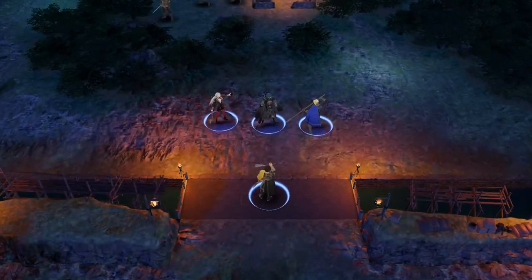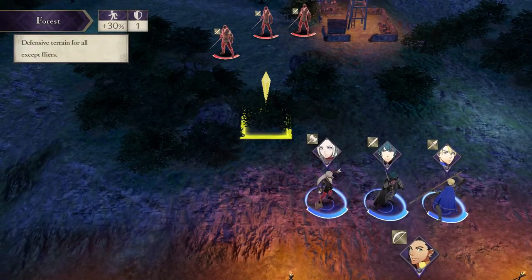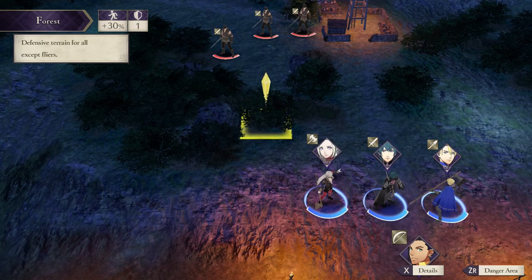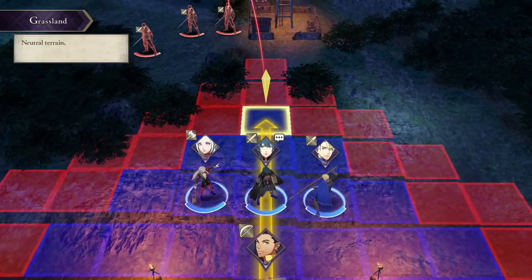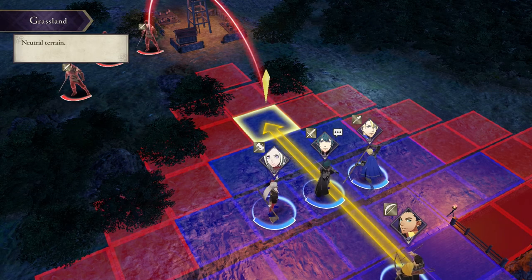So it's teaching about terrain. Different terrain has different effects. So like you'll see in the top left - forest - it reduces movement by about 30% but it gives you plus one defense, so it makes you take less damage. So it's quite handy. Also, you see the red arc coming from that troop? That means that enemy will go for him on its turn.